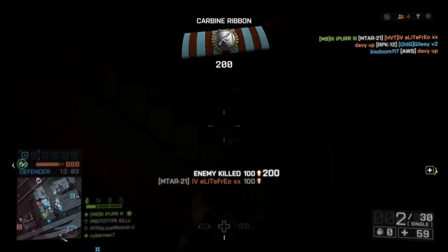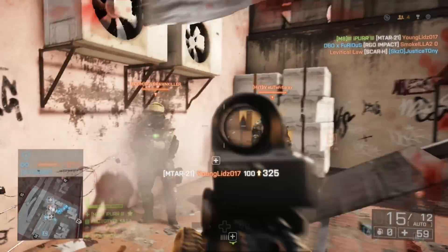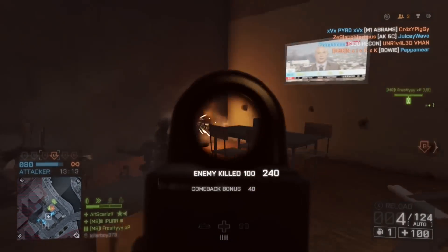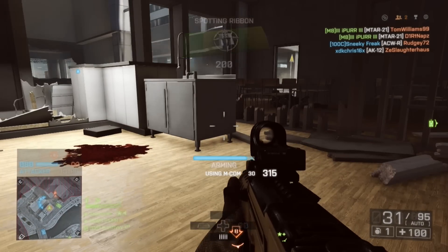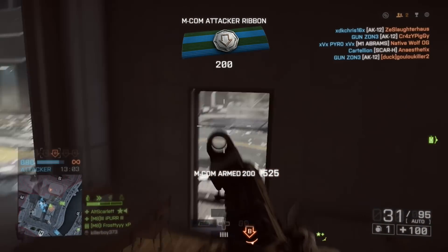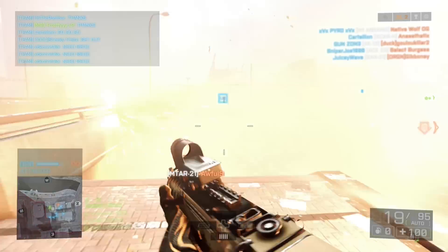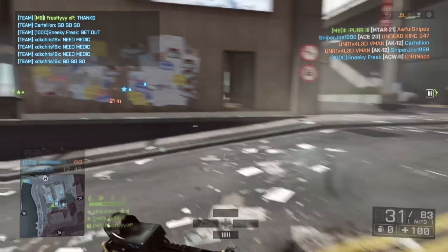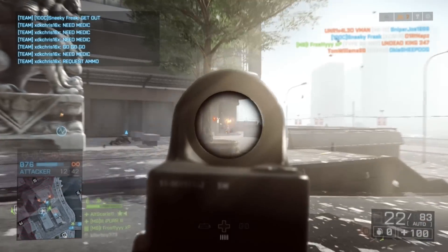Moving on to the netcode, which is kind of a controversial thing in the Battlefield community. Is it with this patch completely fixed? I would say no - you still get shot around corners, but the amount of times that this happened has been greatly reduced. I don't think that in Battlefield on the Frostbite 3 engine the netcode will ever be 100% accurate, but at least it's come to the point now where it is acceptable and it is playable. There are so many more changes in this patch, like the weapon damage reduction from pretty much all weapons, but let's dive straight into the effects of no visual recoil.